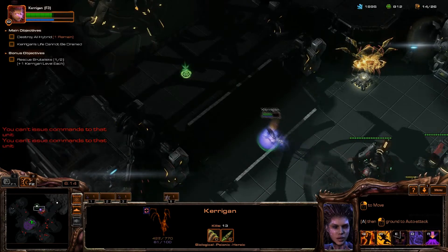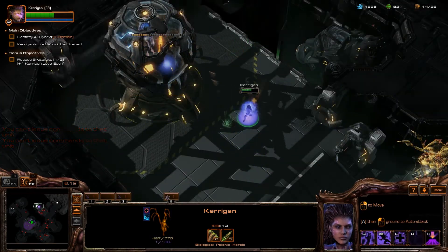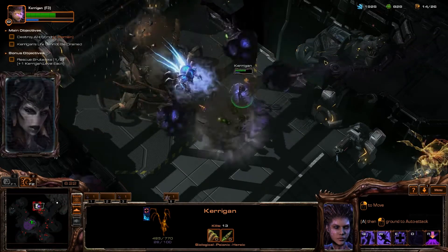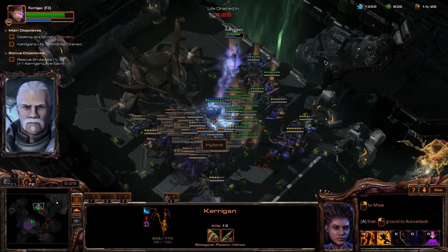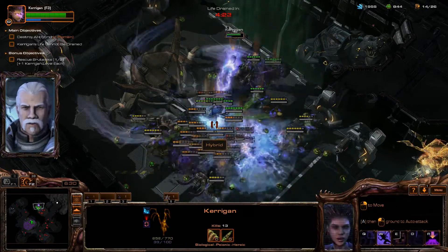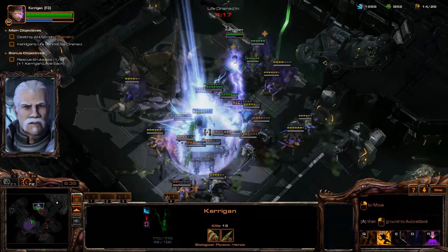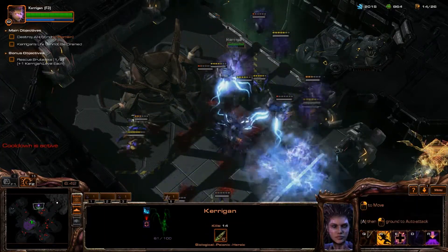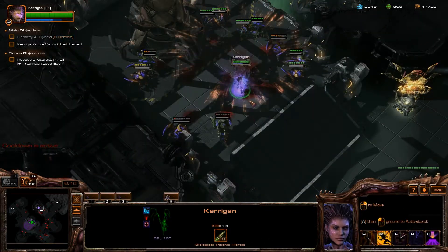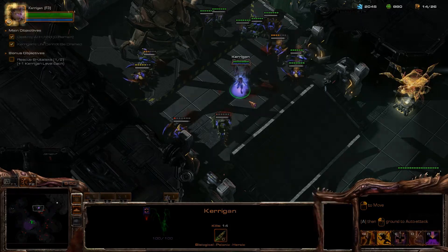Use Psionic Shift to easily bypass the Terran forces, then destroy the Hybrid Holding Cell. As you destroy it, press D to use your Drop Pods ability. Your Drop Pods ability delivers 40 Primal Zerglings, 5 Primal Roaches, and 5 Primal Hydralisks with limited time to the battlefield. They do immense DPS and will help you swiftly kill this last Hybrid Dominator. Once you have destroyed the 8th and final Hybrid Dominator, the level will end.